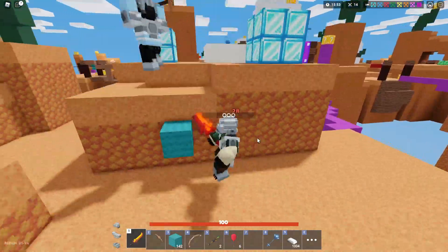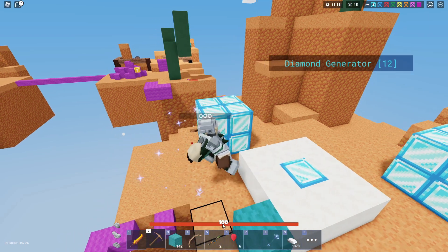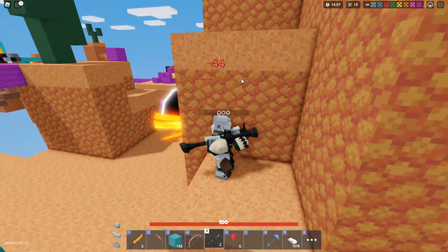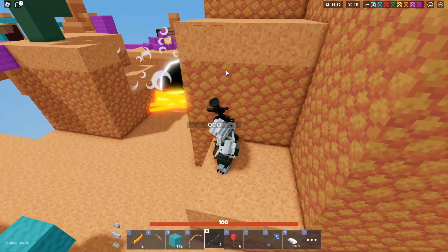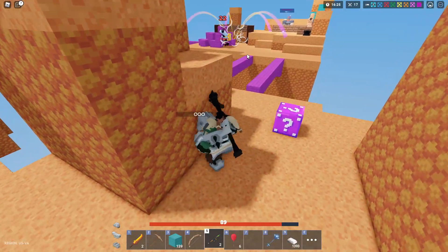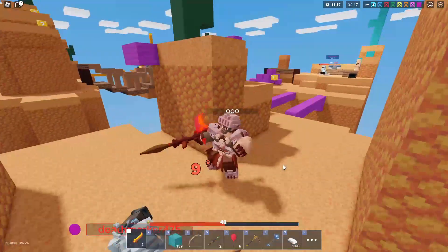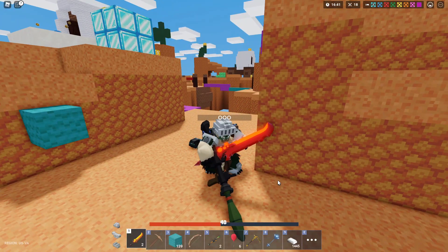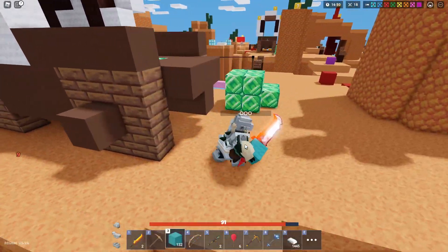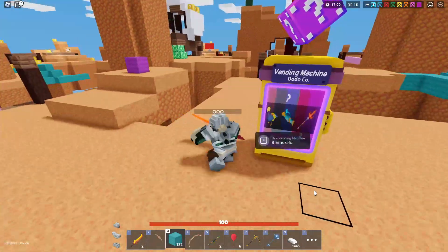I just got the Rage Blade! I just stole it from this guy — oh, I got another one! I just got both of them! Yo, I'm dual wielding — I'm actually dual wielding right now! I got blocks and a Rage Blade — I look like I'm hacking. How does that make any sense? I got 23 emeralds.